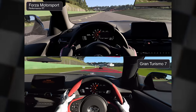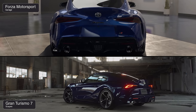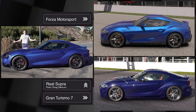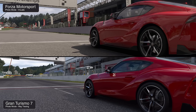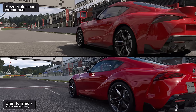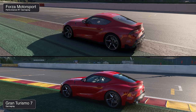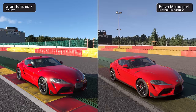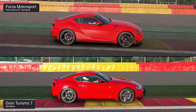Stepping out for a closer look at the Supra — I initially used deep blue metallic paint, but despite choosing the correct factory color in both games they appeared quite different. Switching to red allows us to examine the car in detail. Viewing the Supra from different angles reveals a clear difference in how light interacts with the surface of the car's clear coat. Paint simulation is exceptionally difficult, and while Forza has improved, GT7 still produces a more natural, pleasing result.